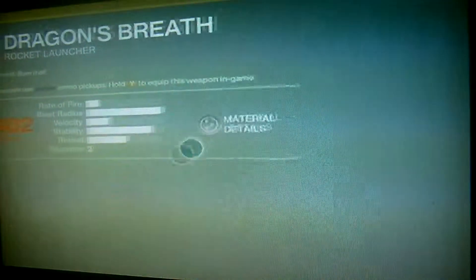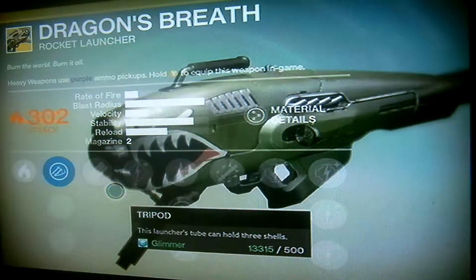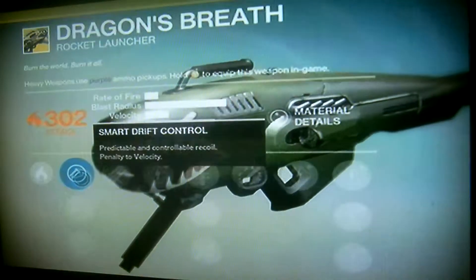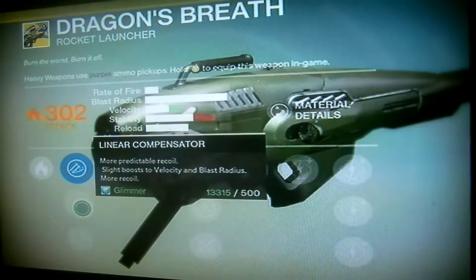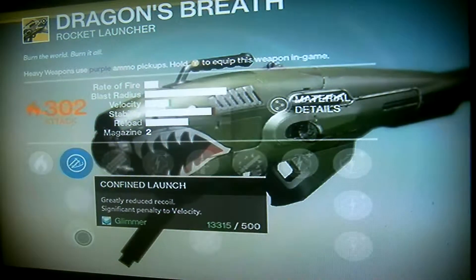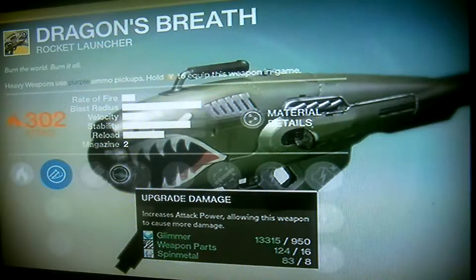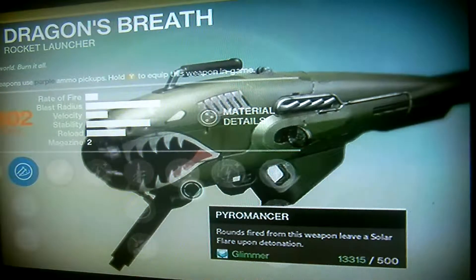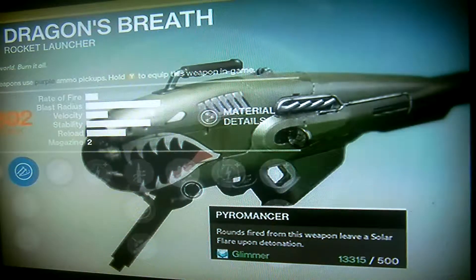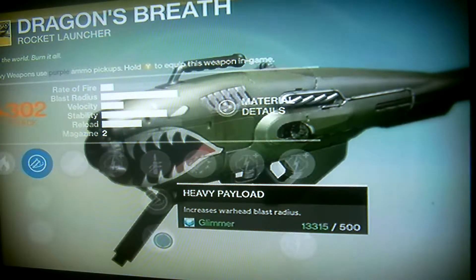So, Dragon's Breath. It has Burn the World perk. Smart Drift Control — predictable control, reduced recoil. Velocity penalty. Linear Compensator — more predictable recoil, slight boost to velocity and blast radius, more recoil. Confined Launch — greatly reduced recoil, penalty to range. Tripod — this launcher's two could hold three shells. Upgrade damage down here. Quick Draw — this weapon can be drawn slightly faster. Prior Route to its special perk, which is rad. Javelin — increases warhead velocity. Heavy Payload — increases warhead blast radius. That's the Dragon's Breath, obviously upgrading to 330 attack when maxed.